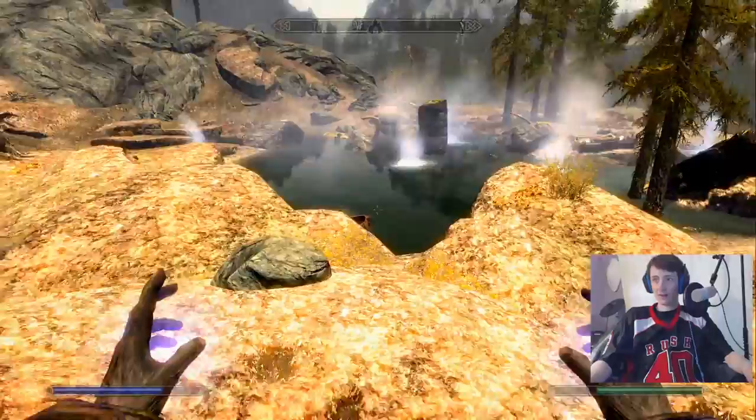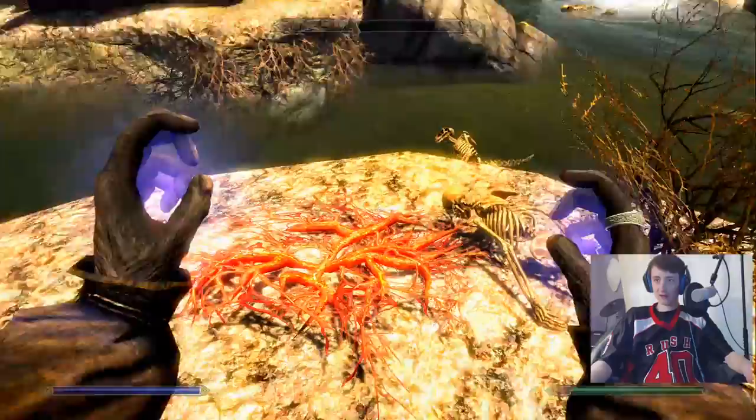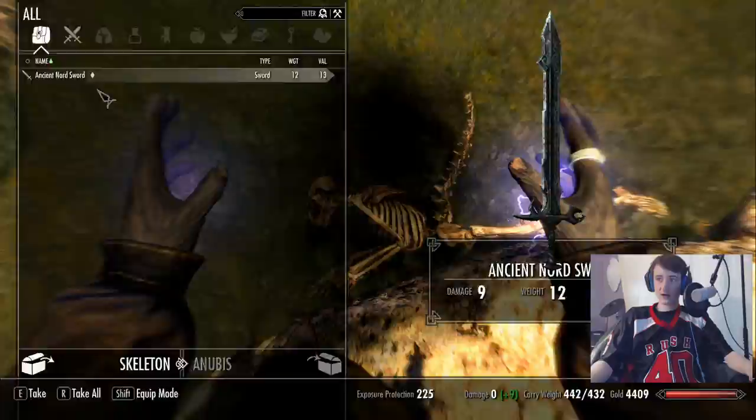What's down here? We got a chest! What's in this chest? Three gold! Hiding three gold in a chest in this sort of area — definitely what I would do. We got a creep cluster. There's a conjurer that appears to be dead. A skeleton. An iron shield and ancient Nord shit that I don't want to take.